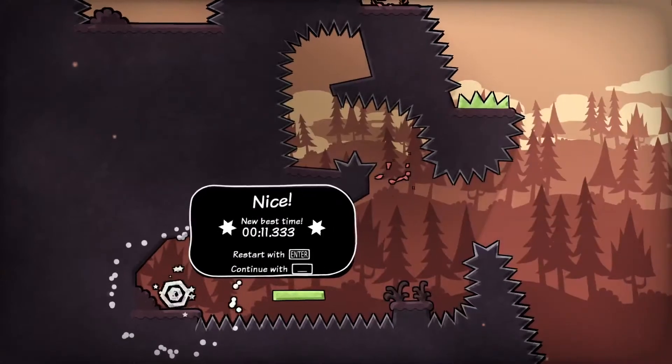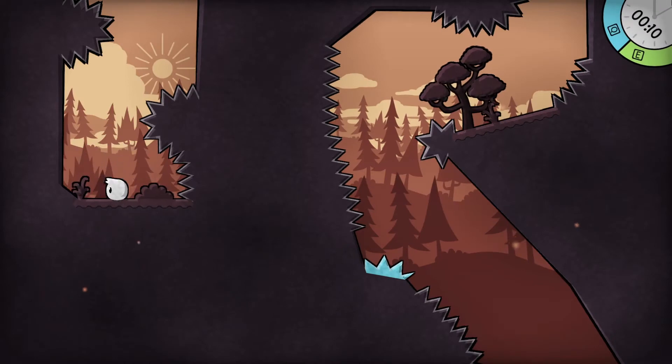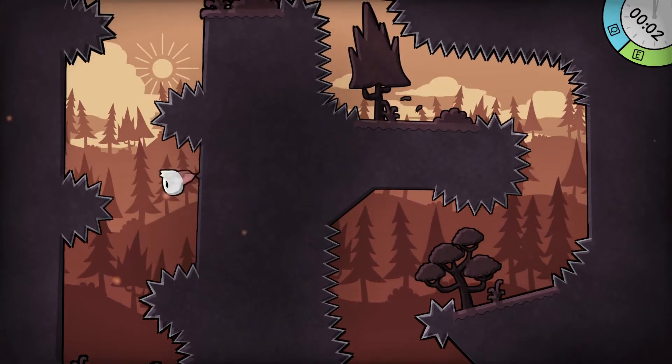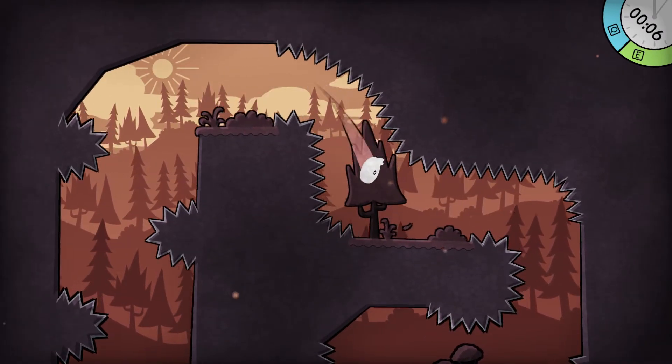I don't know why they have a block there — is there like a secret? Are there secrets in this game? I'm assuming there are because there are some crazy jumps you can make to get to places, and then there's nothing there.